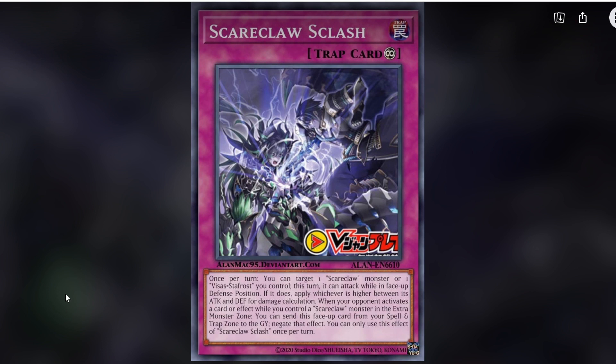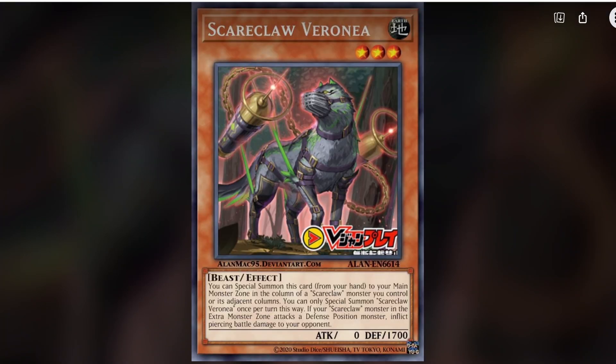Scareclaw Slash — I love this artwork, Visas Staphrost versus a Scareclaw, that's actually so badass. Once per turn, you target one Scareclaw monster or one Visas Staphrost you control; this turn it can attack while in face-up defense position. If it does, apply whichever is higher between its attack and defense for damage calculation. When your opponent activates a card or effect while you control a Scareclaw monster in the extra monster zone, you can send this face-up card from your spell and trap zone to the graveyard to negate that effect.